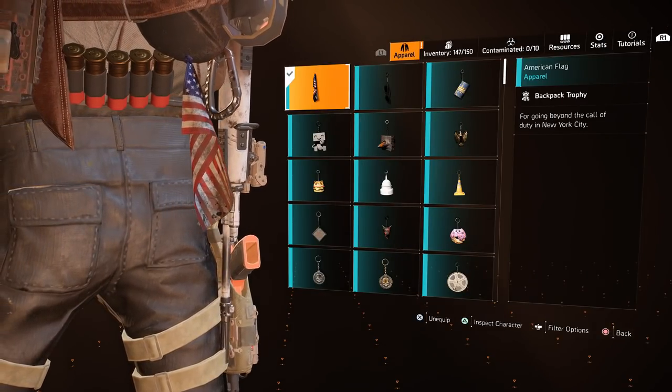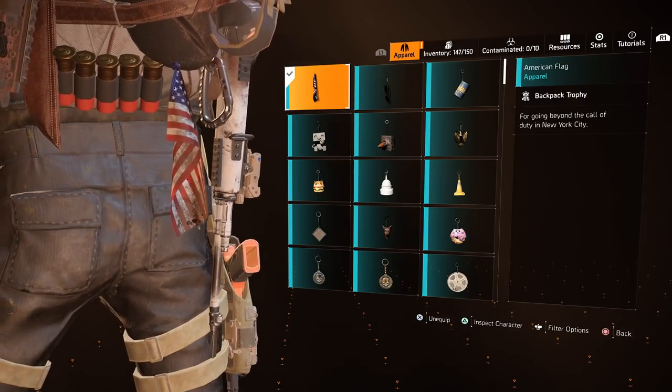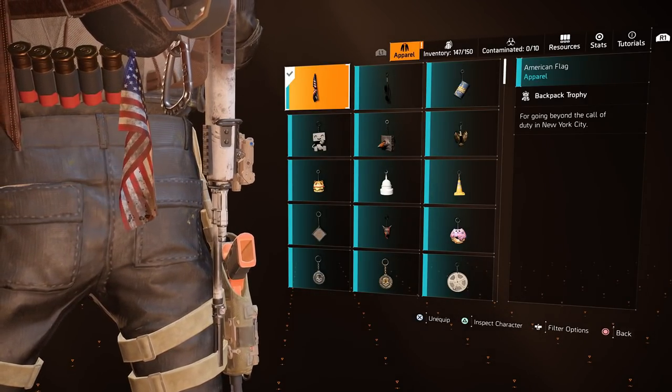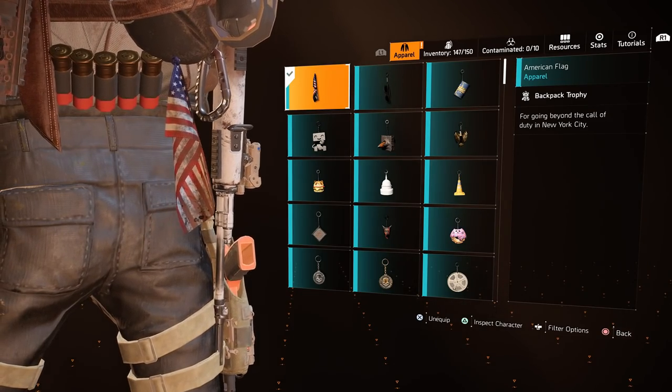The American Flag: I believe it is still active, but you need to earn it via The Division 1. Make sure that both games are linked to the same Uplay account and then reach Shields Tier 4 in the first game. This will unlock the trophy in the second game.